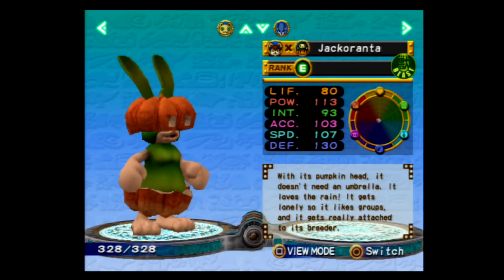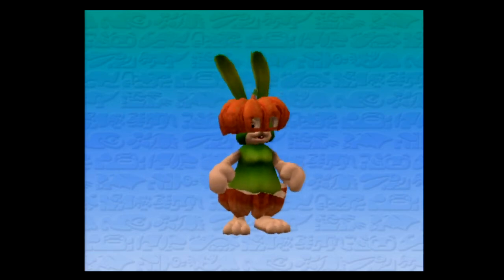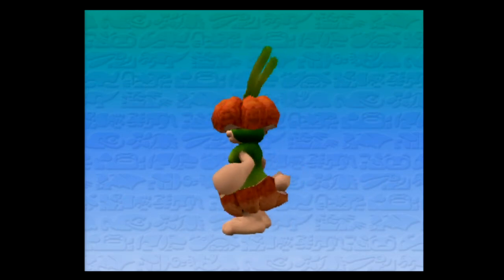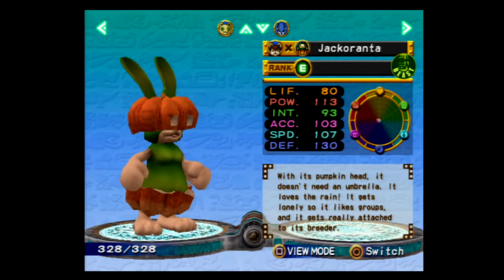The Jacaranda — with its pumpkin head, it doesn't need an umbrella. It loves the rain! It gets lonely so it likes groups, and it gets really attached to its breeder. Oh my gosh, I said 'attracted' but it says 'attached'! I like the cut-up tail in the back. I like the design on this one! I wouldn't pick this one, but as far as something sub-Poncho designed, I like it. I'm Freudian slipping this whole thing, aren't I? I can't read.